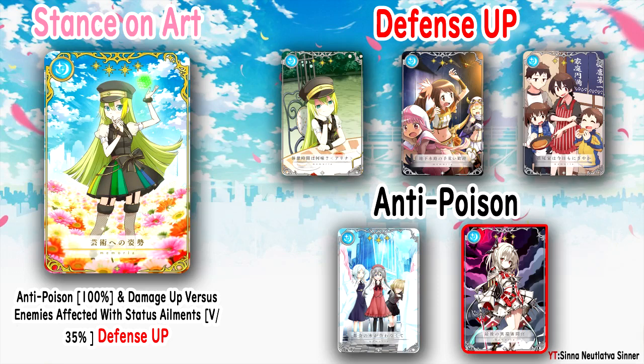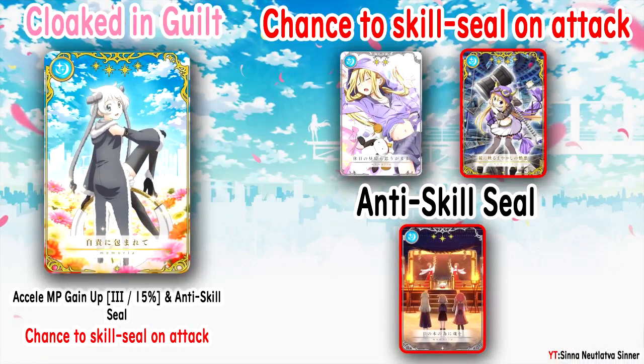That's all for Alina's Memoria. Let's move to the next one, 'Cloaked in Guilt,' which is Mifuyu's Memoria. What it does is Accele MP gain up 50% and anti-seal. The special effect is chance to skill seal on attack — so the boss in that stage is going to be buffing itself or doing something awful. Those are the most annoying. On the last event there was a boss that just kept buffing itself, and eventually it started hitting really hard.